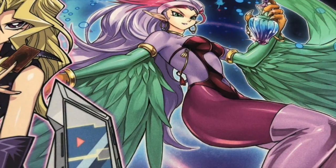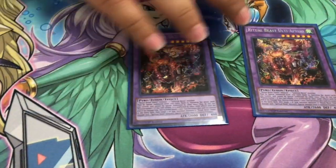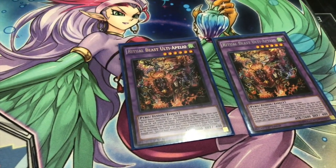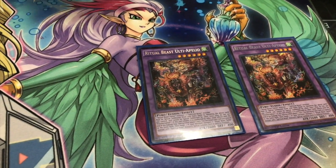On to the Fusions. Two of OTA Paleo. He's your Ancient Gear Golem of the deck — basically whenever he attacks, your opponent can't activate anything until the end of the damage step.